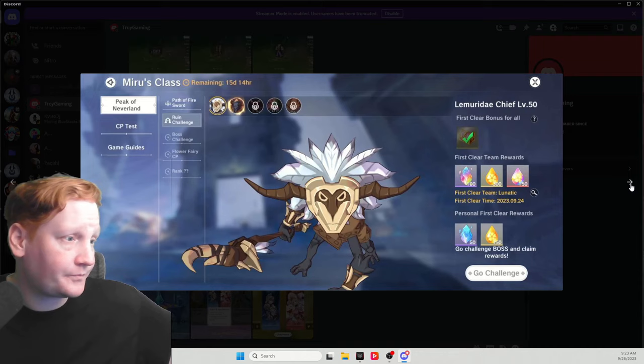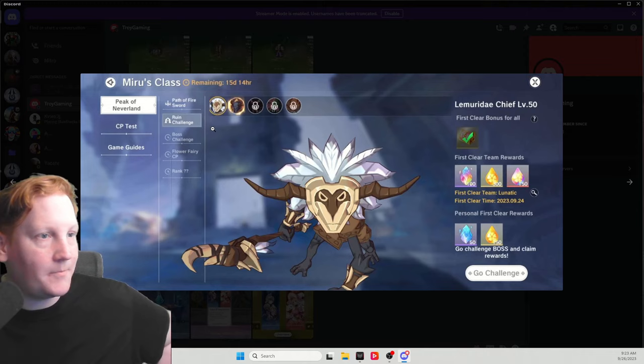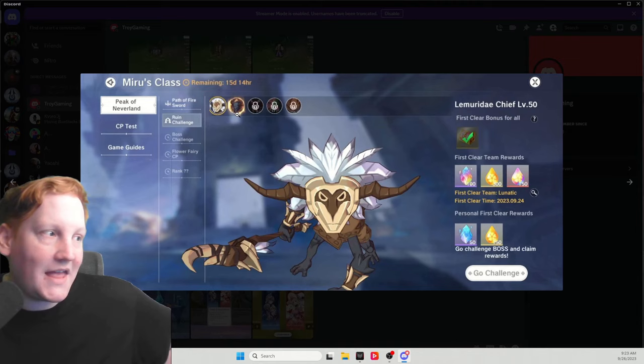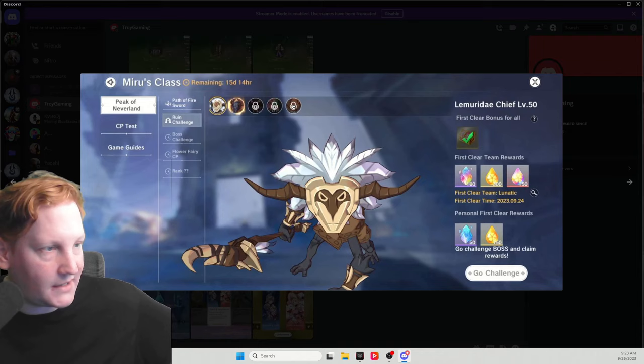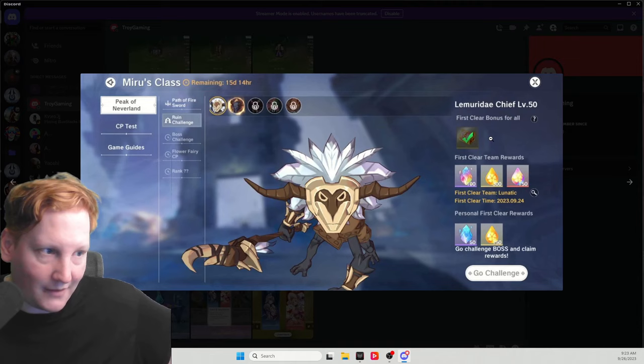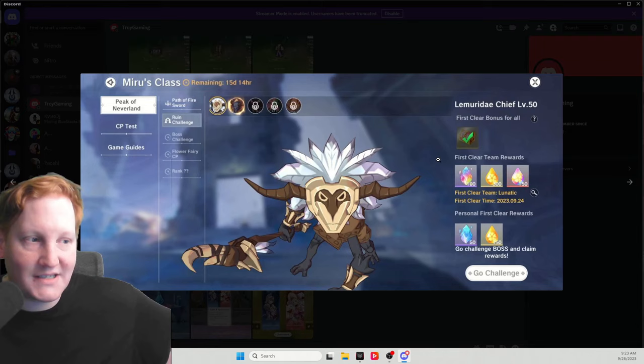Then we have ruin challenge — this is a way for free-to-play players to get some pay-to-win stuff. You unlock them at every level — 50, 60, and then it starts doing skips: 60, 80, 100, 110. First clear bonus: this is if anybody clears it, even if you weren't in the team. Personal first clear is when your team beats it for the first time. And the first team that ever clears it gets this bonus, which is this Kabbalah right here — a pay-to-win resource that you can primarily only get through spending money.